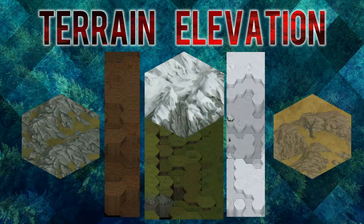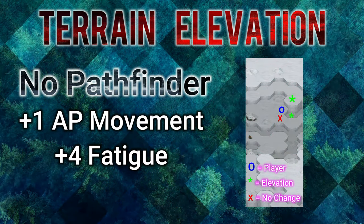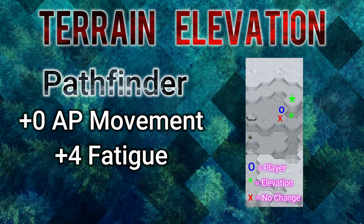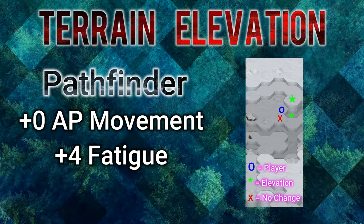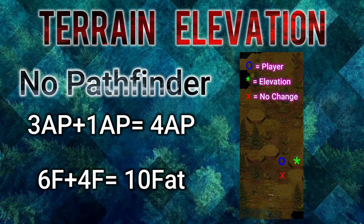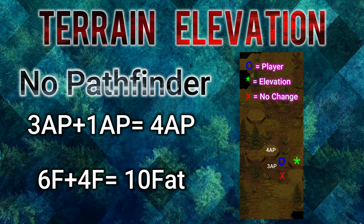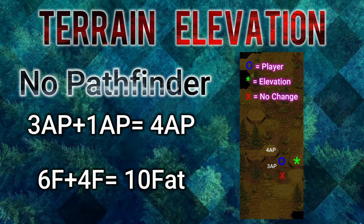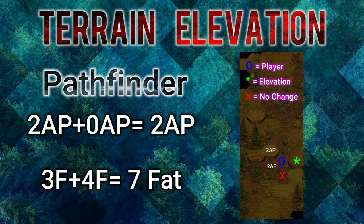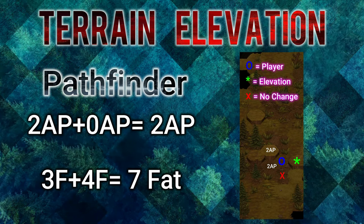Now let's look at terrain elevation. Anytime you elevate terrain, it's always going to increase your AP cost by 1 and fatigue cost by 4. However, Pathfinder eliminates the extra action point cost but does not reduce the extra fatigue cost. For example, if you're in the forest and go up 1 elevation, without Pathfinder you go from 3 AP up to 4 AP and 6 fatigue up to 10 fatigue. With Pathfinder, there's no change to your action points, but you still get a plus 4 fatigue bringing it to 7.